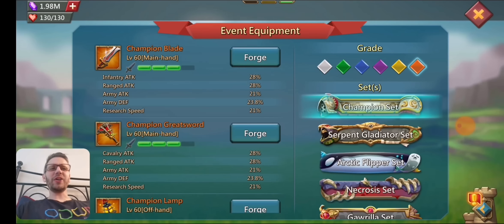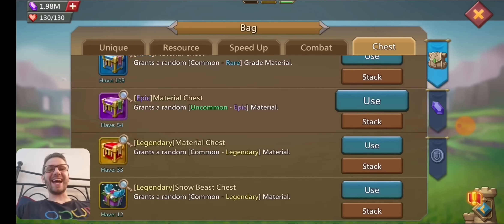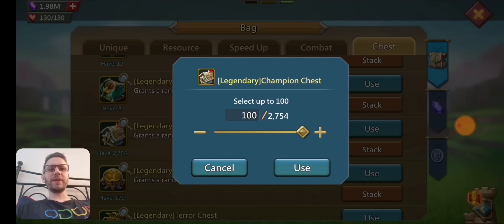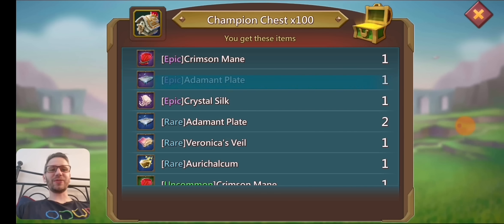Let's start opening. I'm going to open these 100 at a time so this doesn't take forever — if I did 10 at a time this would take hours. We'll get about 27 openings here. Let's start with the first 100. We actually start with an epic crimson mane, so that's a great start.